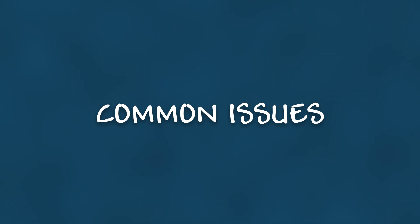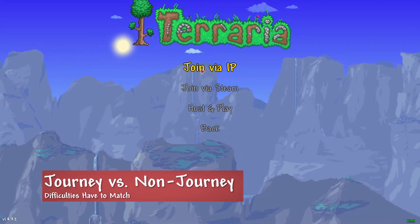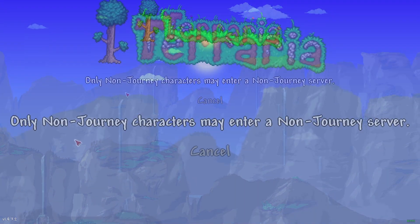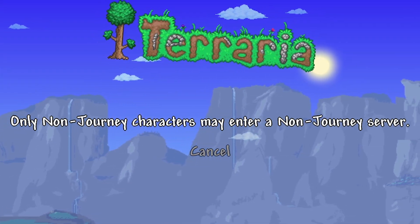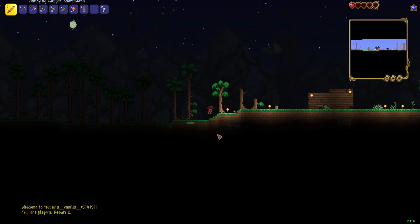Now let's cover a common issue. The main one that we typically face is when you're trying to join a server — you might notice that as a Journey character, you can't join it if it's not a Journey server. That's a simple fix. All you need to do is either change your character's difficulty or the server's.